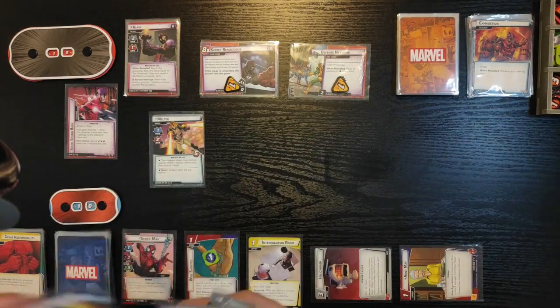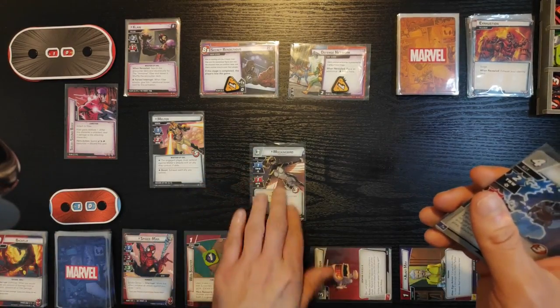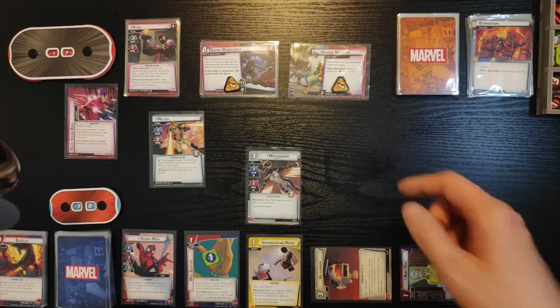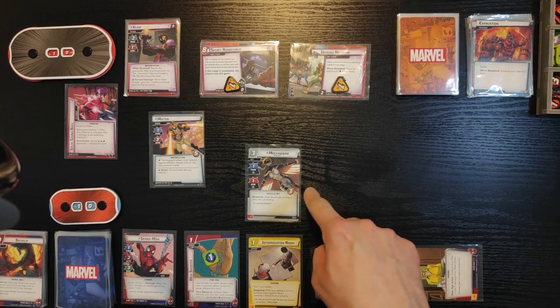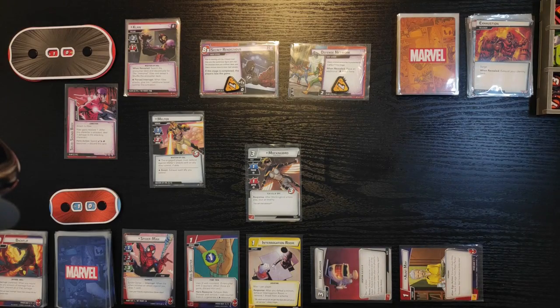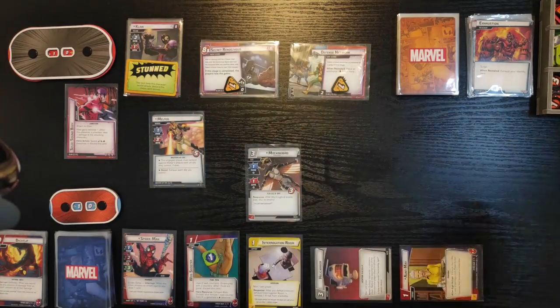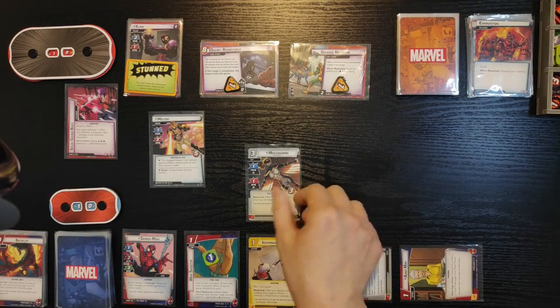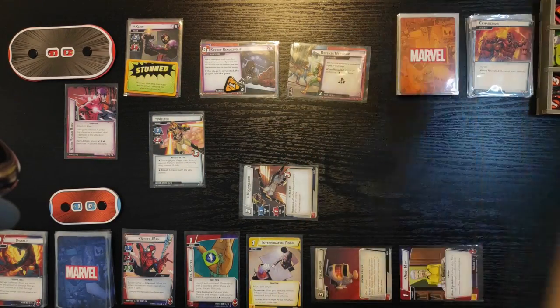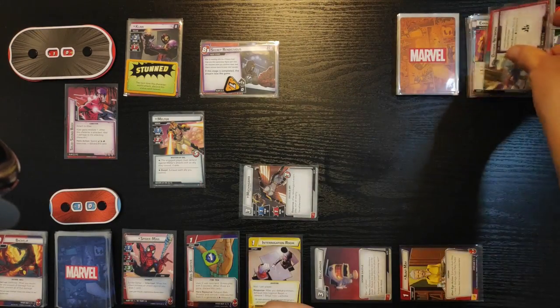I'm gonna use Backflip and Enhanced Spider-Sense to play Mockingbird, keeping Nick Fury in my hand. So Mockingbird is on the table now — one thwart, one attack. After she enters play, I can stun an enemy, so I'm gonna stun Claw. Mockingbird's gonna thwart for one, removing the last threat from Defense Network, so that's gone. She takes one damage as a result of her action.